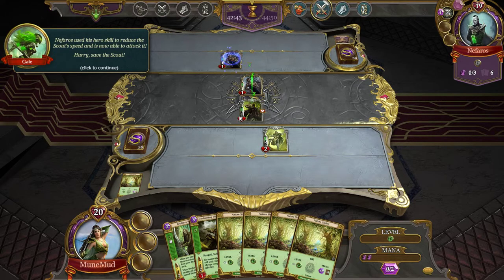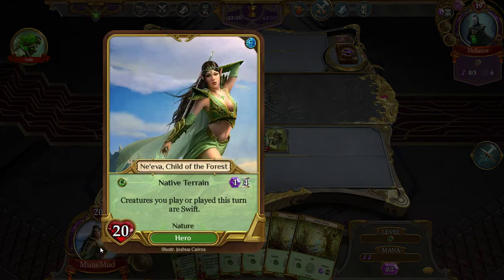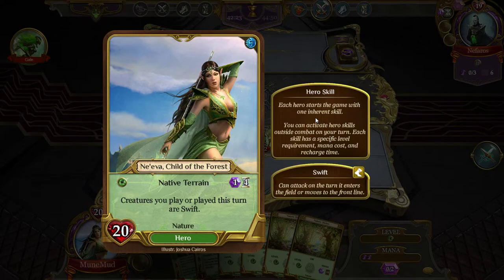Nephros used his hero skill to reduce the scout's speed and is now able to attack it — hurry, save the scout! So how did he use an ability? Hero skill: each hero starts the game with one skill you can activate outside combat on your turn. Each skill has a specific level requirement and mana cost. 'Swift' — creatures you play this turn are swift.